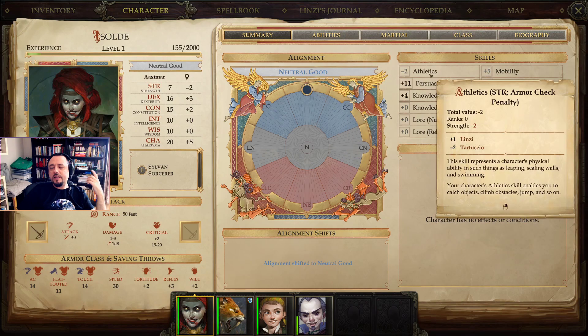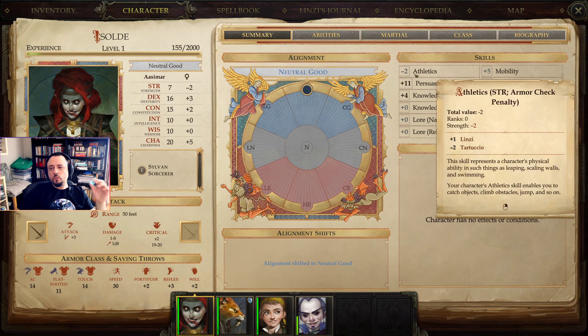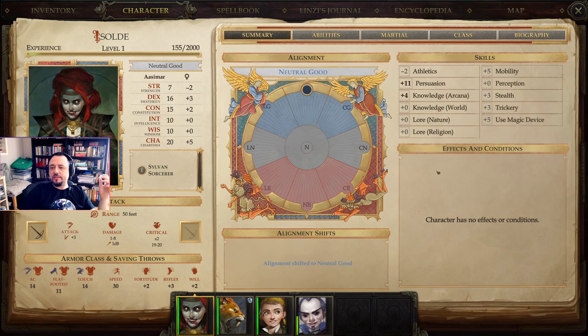For example, athletics is not my class skill and my strength is minus two. Basically, if I had to do an athletics check, I would roll the simple d20 dice and I'd have to beat a certain DC — a difficulty class, a difficulty rating on that roll. So if I rolled, for example, a 10 on that d20, my total roll would be 8 because of that minus two. And if the DC of that climb check requiring athletics was, let's say 10, then I would have failed with my total roll of 8.